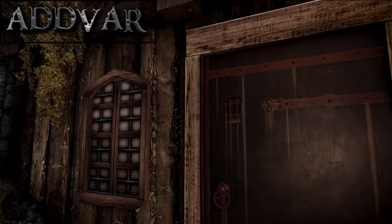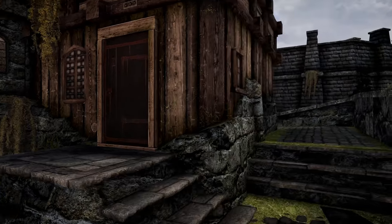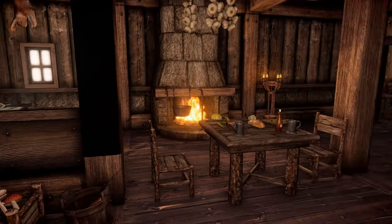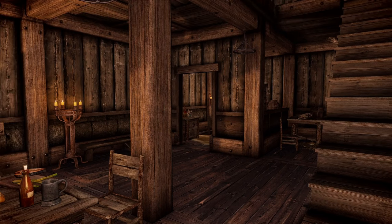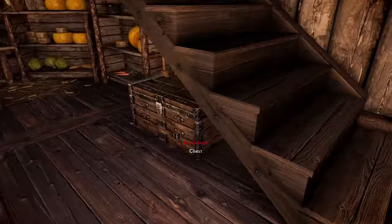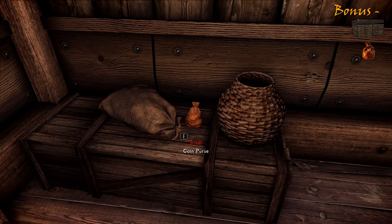Addvar is the street merchant that lives here. It is a rather small place, bordering on run-down. His wife Greta and daughter Svari live here with him. Besides some food and alchemy ingredients, there's not much here to loot. You can find a chest under the stairs, another upstairs that is empty, and a small coin purse on the right.